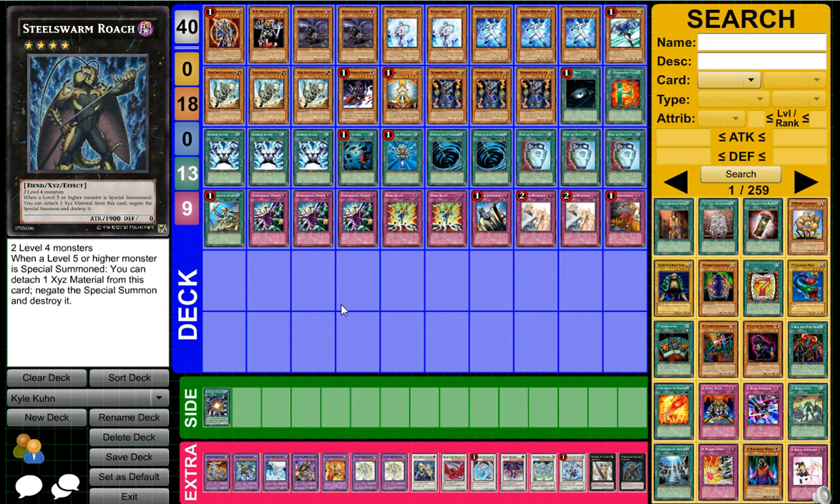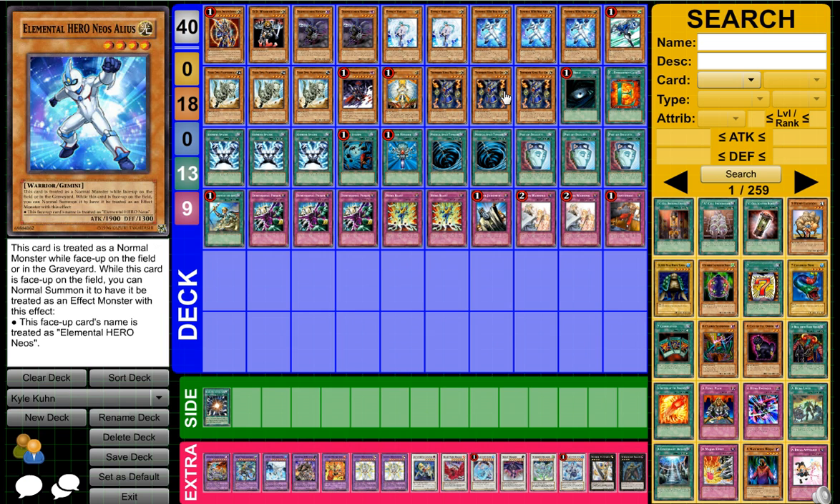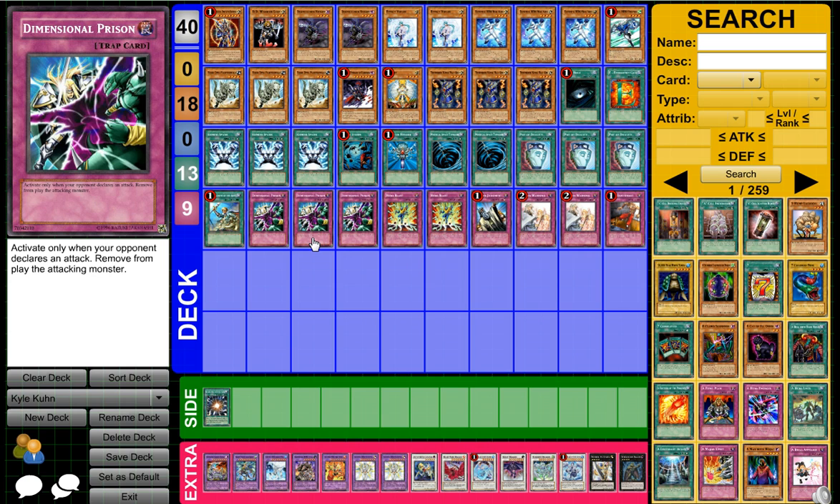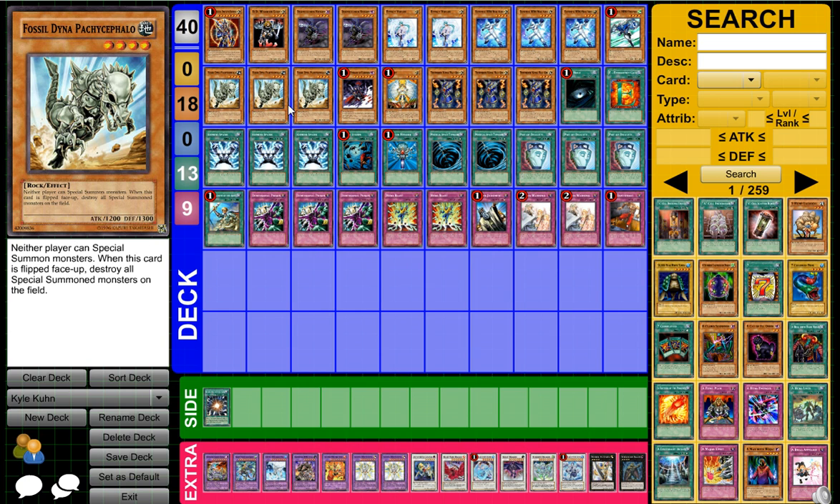As far as what he could have run in the deck, I think his deck is pretty solid, although he doesn't really have any targets for Miracle Fusion. I mean he has the Alius and Thunder King which works quite well, so maybe one Miracle Fusion would have been decent — he could have done that. But as far as traps, pretty solid, nothing really that was too out of the ordinary. Fossil Dyna is very good, just an overall solid card.